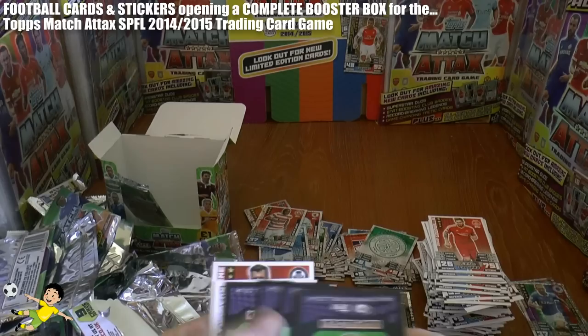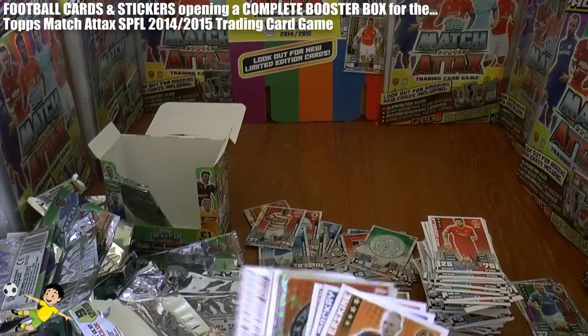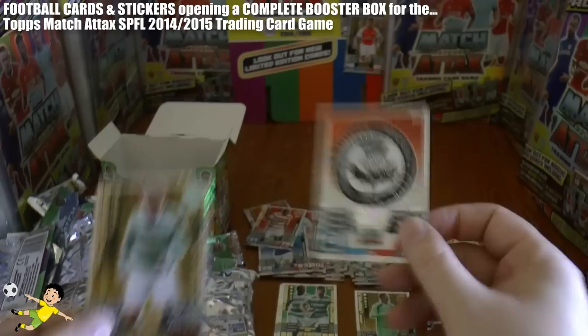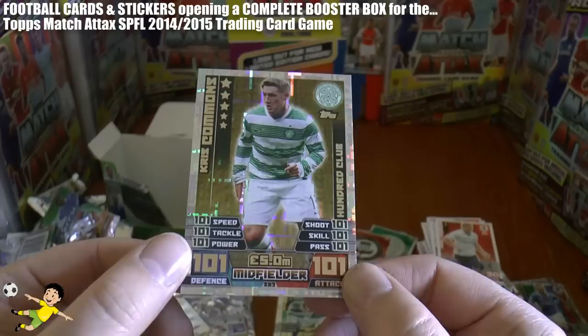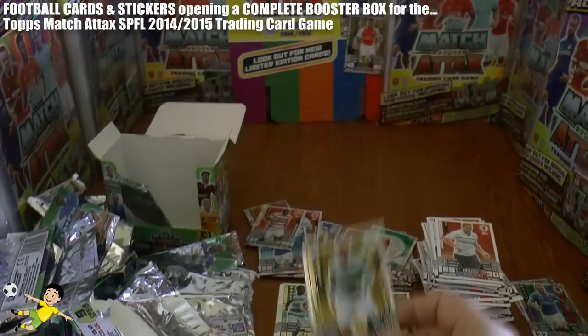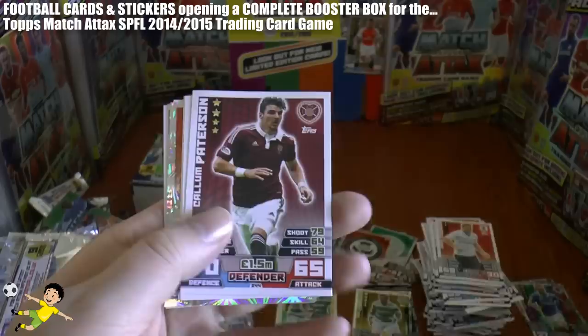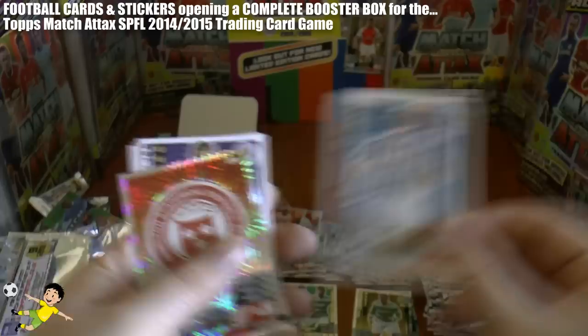And the penultimate pack — it's looking a good one, guys. There's the base, followed by the Partick Thistle logo. And we complete it with the 101-101 100 Club of Chrissy Commons of Celtic — number 283 in the collection. Valued at 5 million. Really, really nice card. Then we have Callum Patterson, Fraser Wright, Sammy Clingan, and the Hamilton Aggies logo to complete this final pack.